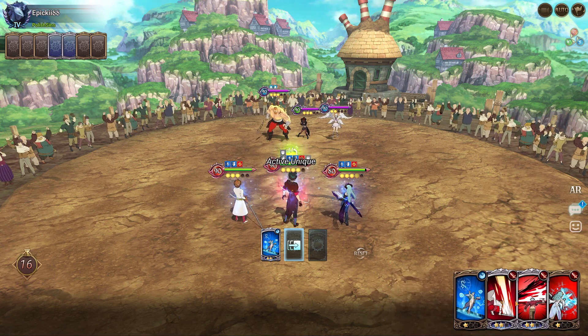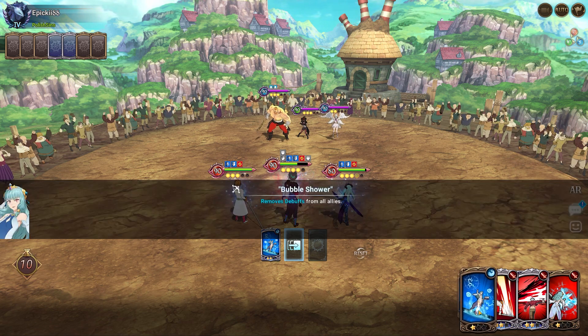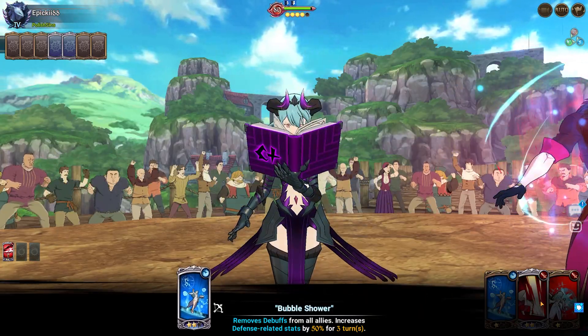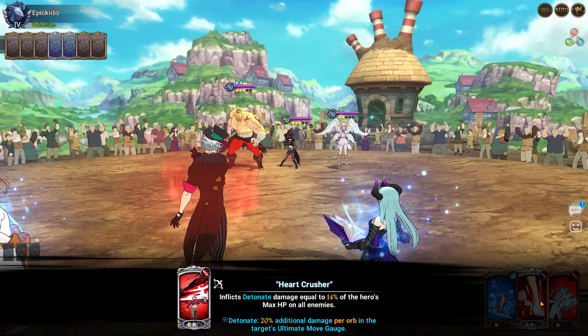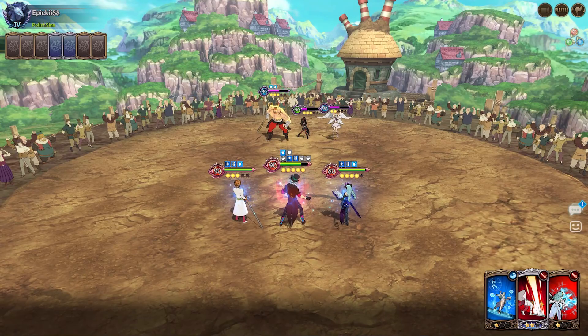If he does stun, it doesn't work cause I can cleanse - I'm cleansing now. And if he stuns me I can cleanse again cause I got a thin card. Ultimate support here boys, cause when I used it yesterday in my stream I never showcased the actual remove buff skill. Just barn things - most of the time we're just increasing my defense related stats.